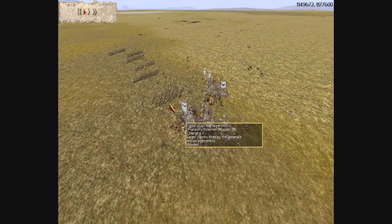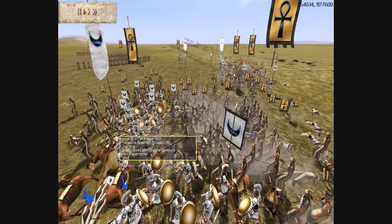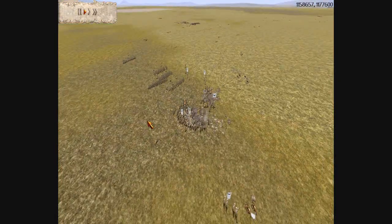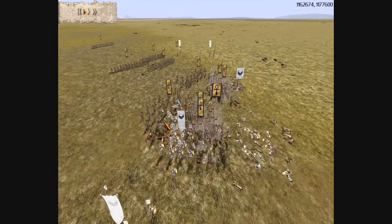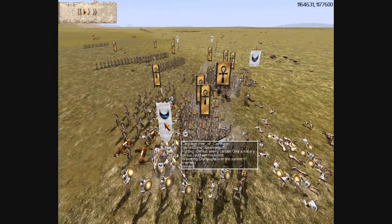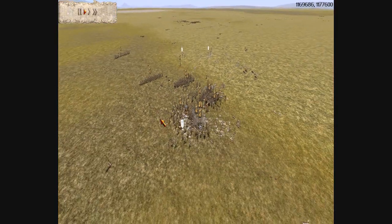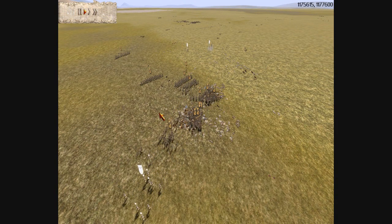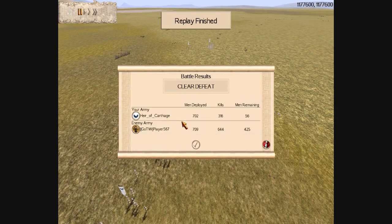Now he can bring in his Pharaoh's bowmen to outflank me. Pharaoh's bowmen are pretty tough for archers, so that'll do the job and my men route. So that was one of the weaknesses of Carthage — they're not very good at fighting against missile-heavy factions. Good game to Player567 of the GOTW clan. He wanted me to post this, so I'm doing that for him.